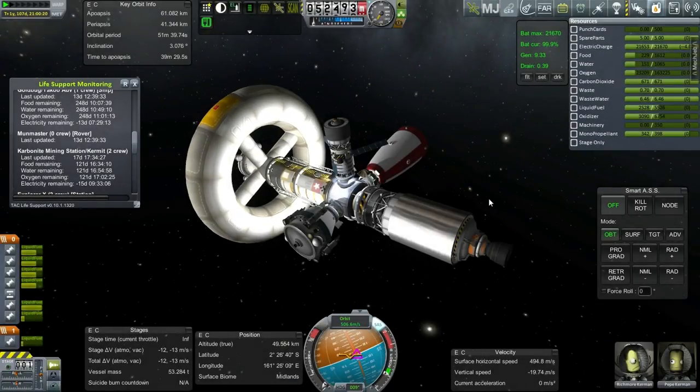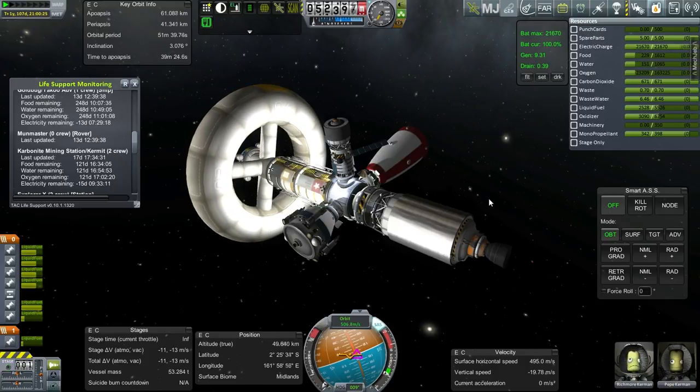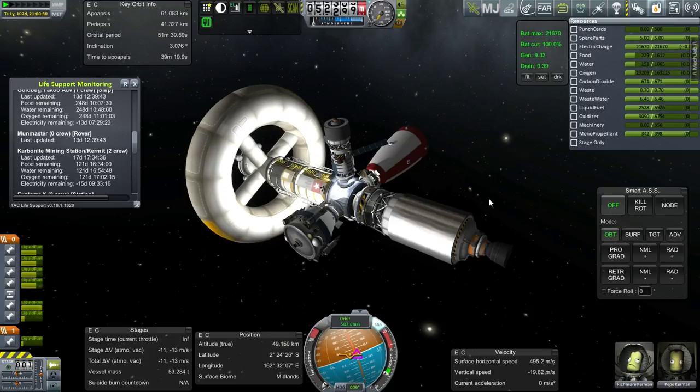Hello everyone and welcome back to the colonization series in Kerbal Space Program 0.90 beta. In this episode I have an entire new lineup of launchers to show you, designed with a modular system and stage recovery in mind. I've installed stage recovery as some people have suggested, instead of relying on FMRS, and that's led to a different sort of configuration for the rockets. In 0.90, stage recovery does not have powered descent mode, so it has to be parachute descent.